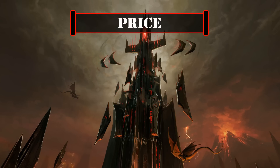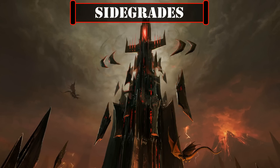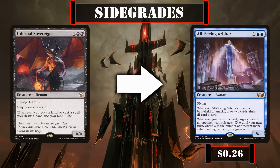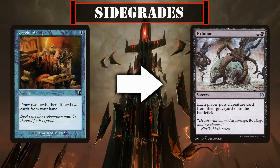The final price of the build comes out to be $75.27 after upgrades. This price does not include tax or shipping and assumes the price you paid for the pre-con was $40. Card prices were calculated using the cheapest listed marketplace price on TCG Player at the time of recording. For sidegrades, we can trade Black Sun's Twilight for Ideas Unbound for additional early game card selection and graveyard setup, Infernal Sovereign can be replaced with All-Seeing Arbiter to take advantage of all the discard we'll be doing, and Careful Study can be swapped for Exhume if we want another source of cheap reanimation.